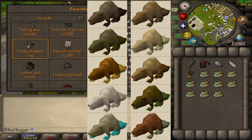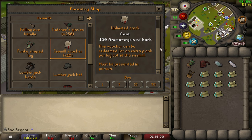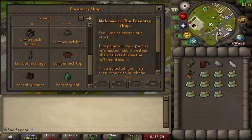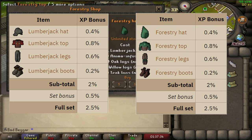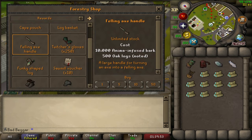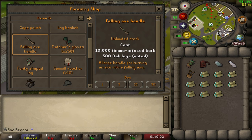The Sawmill Voucher is a reward that gives an extra plank per log at the Sawmill, and it also works in combination with the Plank Make spell. Both the Lumberjack and the Forestry Outfit give a 2.5% XP boost when the whole outfit is equipped while woodcutting. The Felling Axe Handle is a reward that allows players to create the Two-Handed Axe. Two-Handed Axes give 10% more woodcutting XP, but at the cost of a 20% chance not to receive a log or Anima-Infused Bark during the Roots Forestry event.